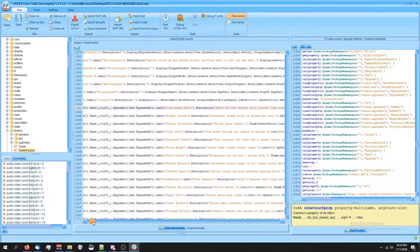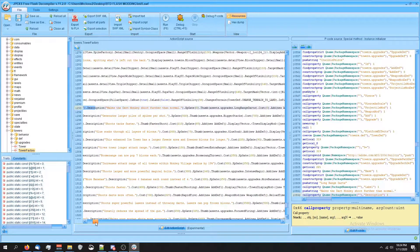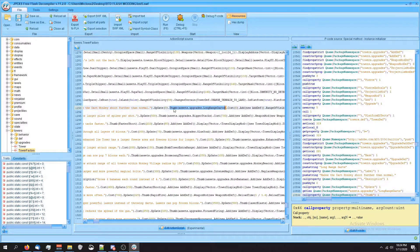So we're just gonna scroll down to the right — okay, so there's the Long-Range Darts, so that's the upgrade we're looking for. Right here where it says thumb is assets dot upgrades dot long-range-darts.